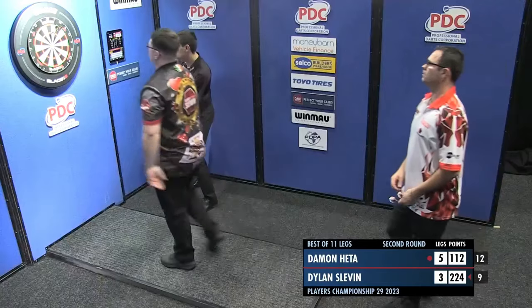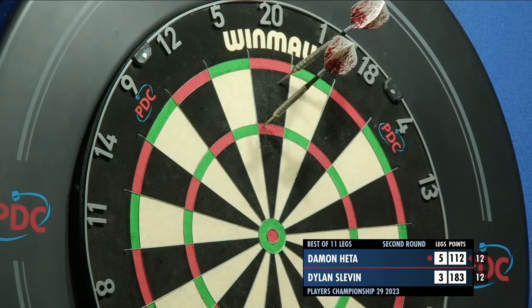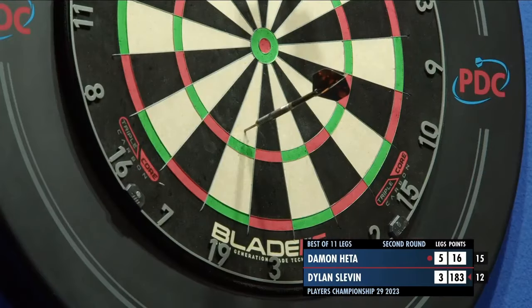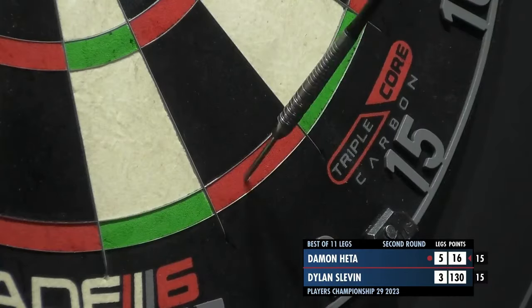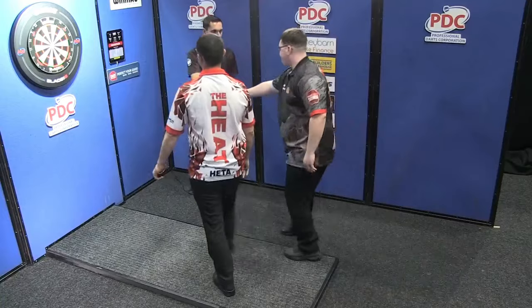You can sense the frustration from Slevin. Hetter here — six darts for 112, might only need three. Single. That'll leave double 16 for five legs on the spin. Inside — he's not got it first time a couple of times now. But he knows he'll be back for double eight for the match, and Slevin can't apply any real pressure. Hetter for a 6-3 victory — double eight, double four, double two. Well, he chased it round the board, Damon Hetter, but he gets it done in the end. Reels off five legs on the spin.